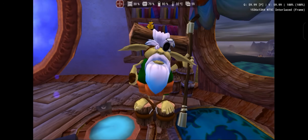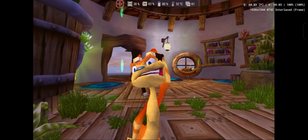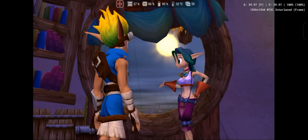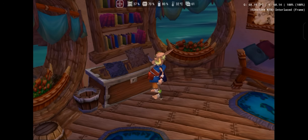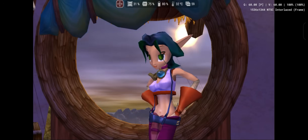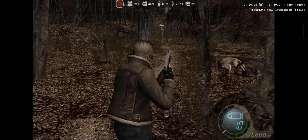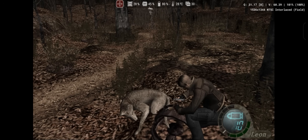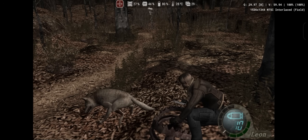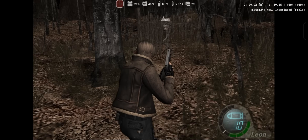Jak and Daxter was another series reportedly improved. I tested the first game and found that vertex explosions still occur, especially with shadows, and some character eyes still don't render correctly. These visual bugs remain, but overall the game is now playable. Finally, I tested the classic Resident Evil 4 — a must-play for many fans. The game maintained a stable 30fps as it was designed to, and I didn't encounter any performance or graphical issues during my test session.